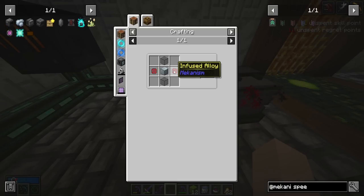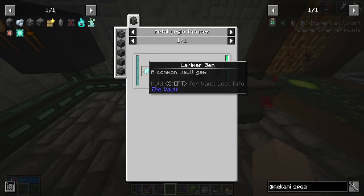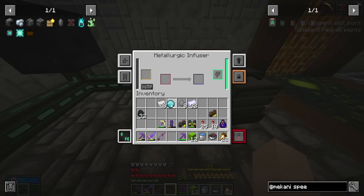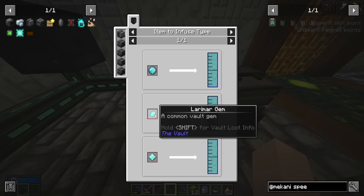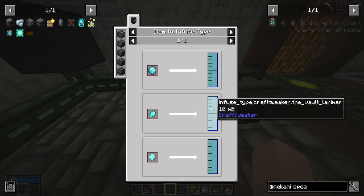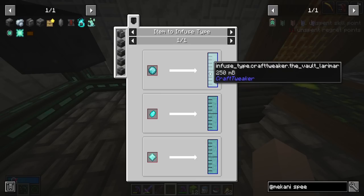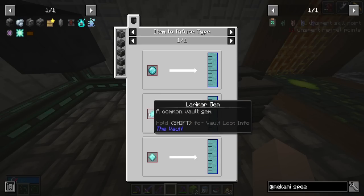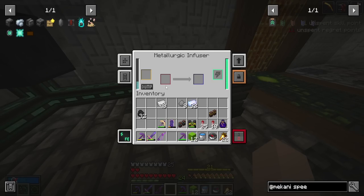The type of larimar gem you put in affects the output — it's like buying in bulk at Sam's Club. A normal larimar gives 10 millibuckets, a perfect larimar gives 50 (worth 5 normal), and an extraordinary gives 250 (worth 25 larimar), even though it only takes 16 to craft. So you always want to put extraordinaries in here to save your gems. Now putting in some chromatic iron to make alloys.